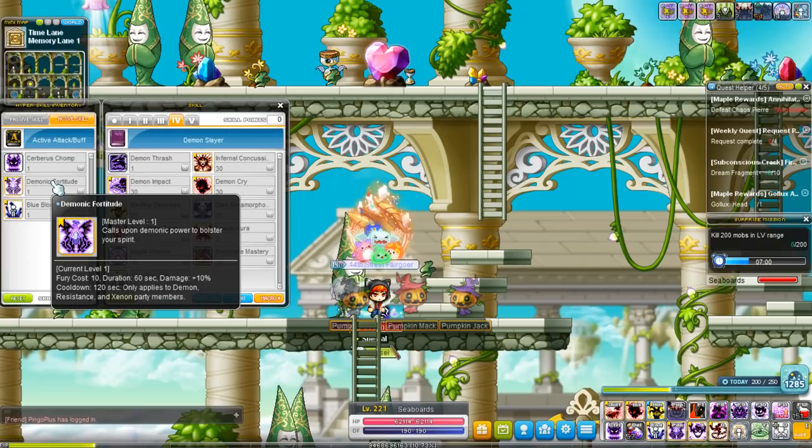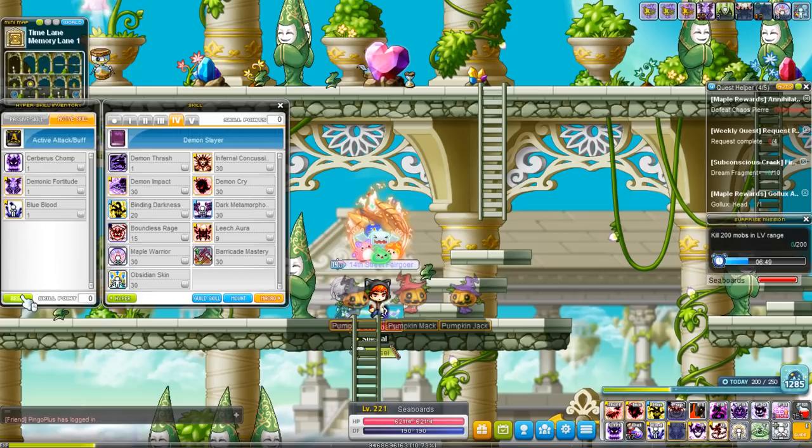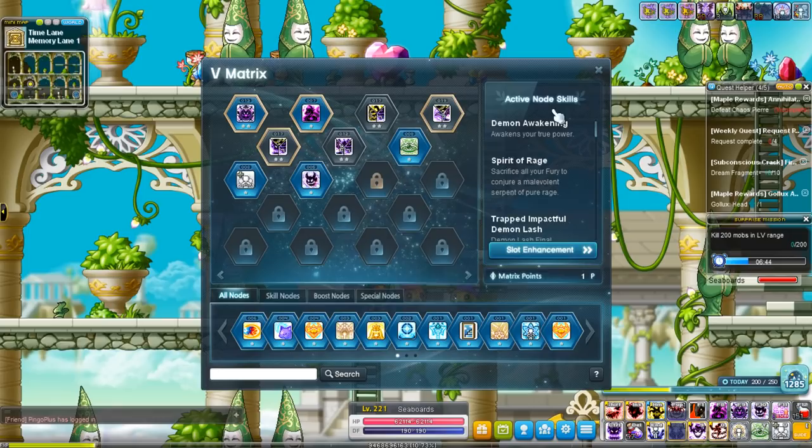Demonic Fortitude gives you just 10% more damage. It's the Epic Adventure / resistance link skill type thing and it applies to demons: Demon Slayer, Demon Avenger, Xenon, and resistance members. Just another classic buff that increases your damage. Alright, that's hyper skills.